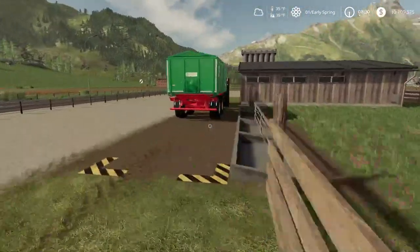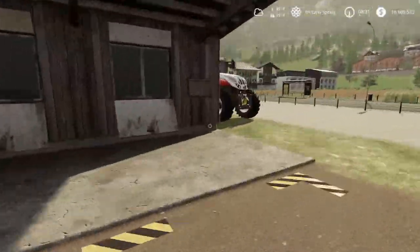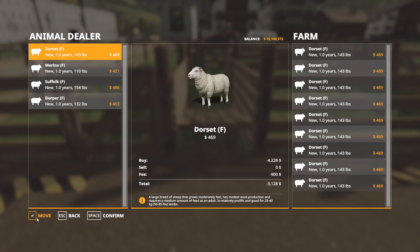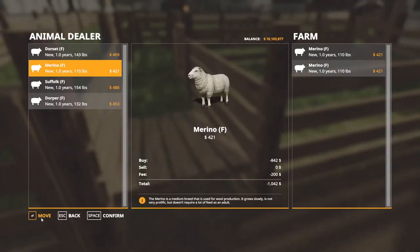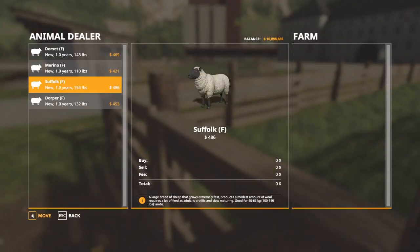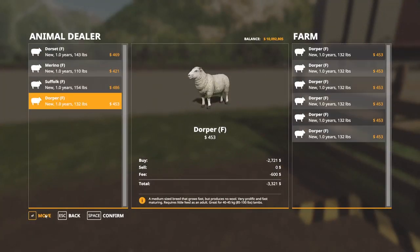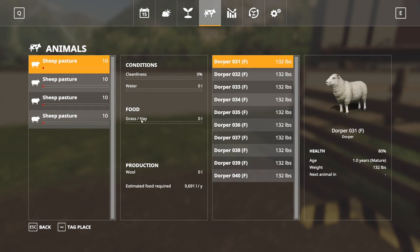We're going to run a couple of quick scenarios here. Feed goes right over there on the other side where I have this trailer with hay in it. Water goes right over there at the base game animal pen. Wool is going to spawn here, and right here is where you put the sheep in. So we're just going to buy 10 of each and put them in each one of these pens — 10 of every sheep. Perfect.